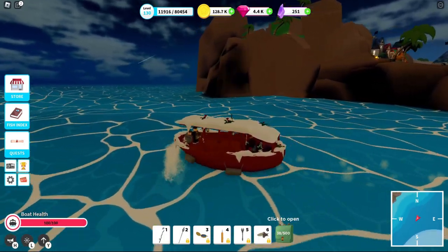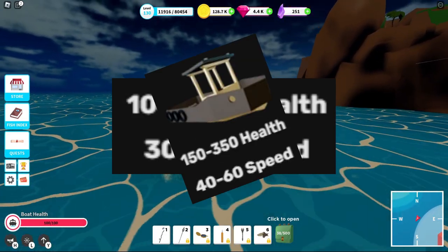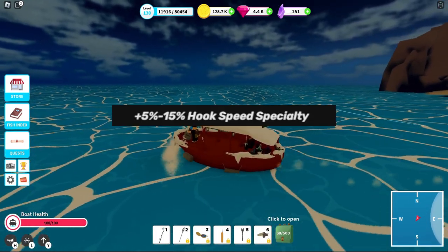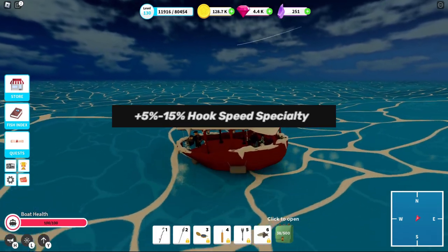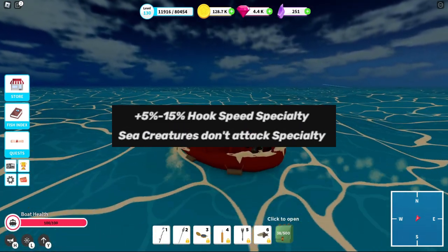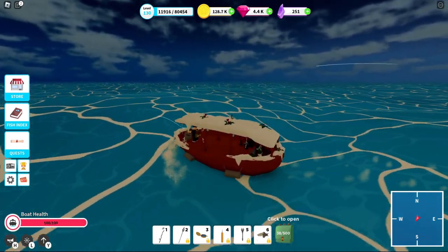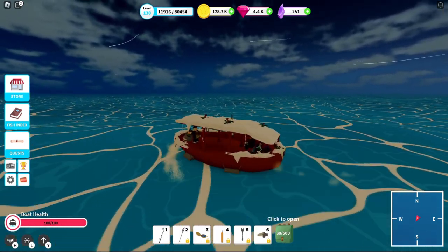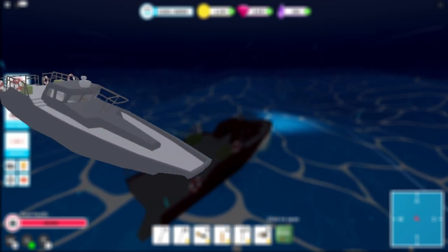Next up we have the rather overlooked garden boat. Stats-wise this thing is even worse than the speedboat. However, it comes with two boosts. One which increases its hook speed, which as we already discussed isn't that important. What makes this boat so good is its secondary effect, which makes sea creatures not attack you unless provoked, meaning you can go pretty much anywhere and fish without being interrupted. This effect especially shines in the second region, where sea monsters are deadlier and more unpredictable. A tier.